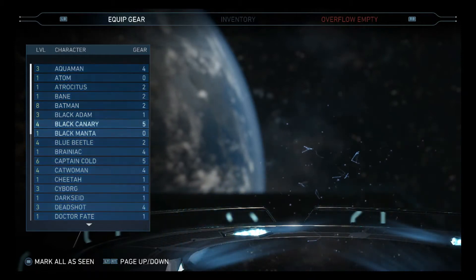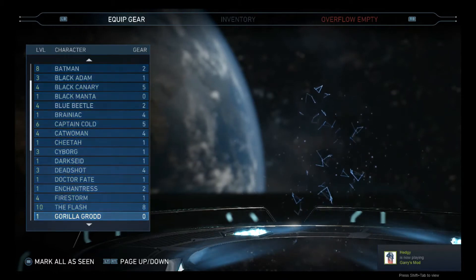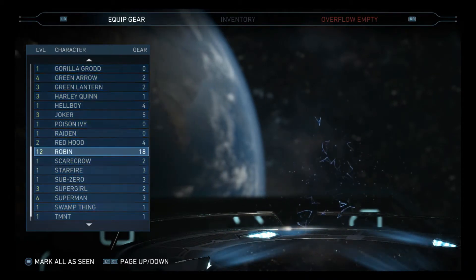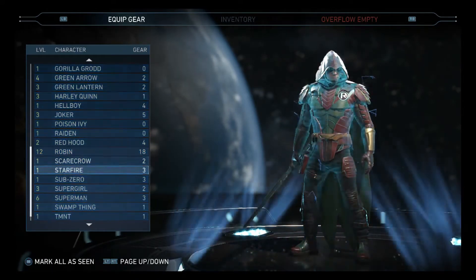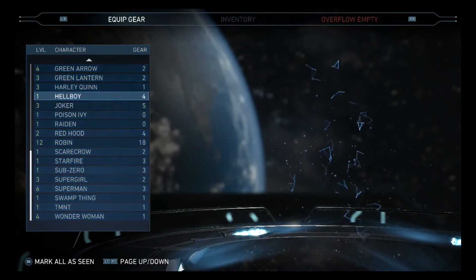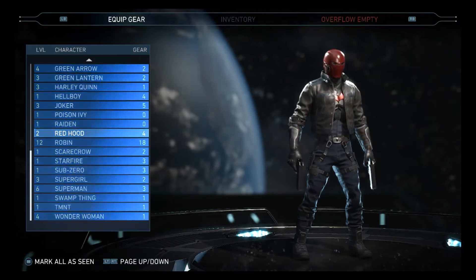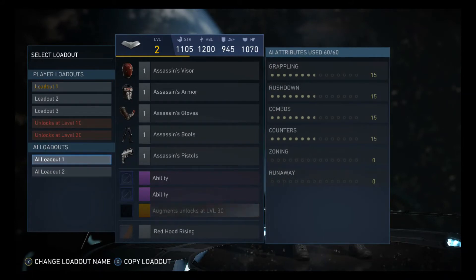Remember, I just downloaded this again on my PC, so I had to play catch-up and decided to make this video. I tested it out with Robin starting from level 1. For this video we will be using Red Hood. What you want to do is go to your AI loadouts and then choose the gear you want.